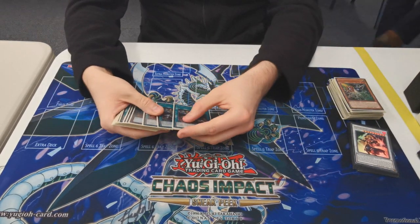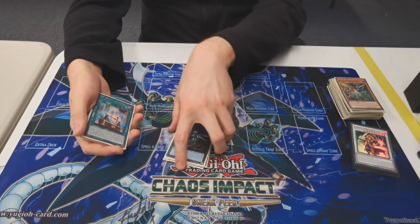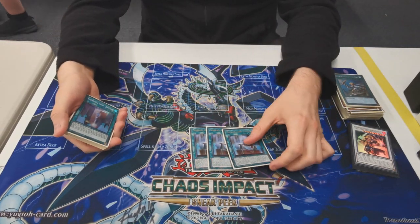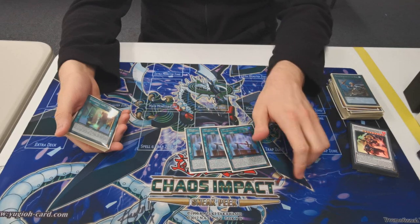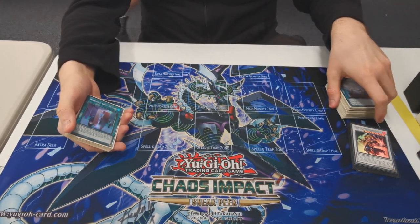On to spells. Three Heritage because it's ROTA. ROTA because it's ROTA. Three Infernoble Arms Darindale because it's essentially another ROTA, searching more fire warriors. It's dumb that this deck can play like six or seven ROTAs.